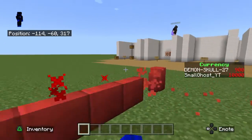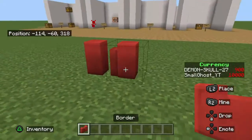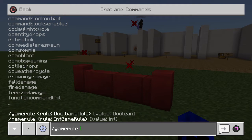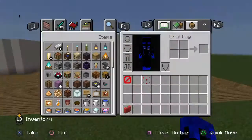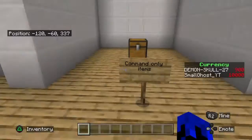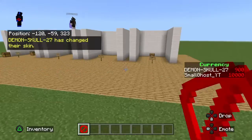There is a command that removes those red particles that flow up in the air — it's the game rule command. Just do slash game rule, then show border effect, and put false, and they'll all disappear. Other than that, that's the border command. To get border blocks you just do slash give yourself border underscore block.